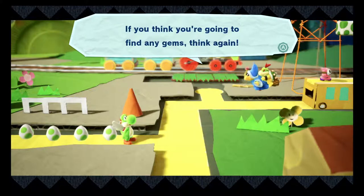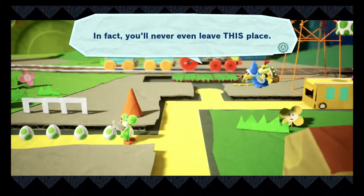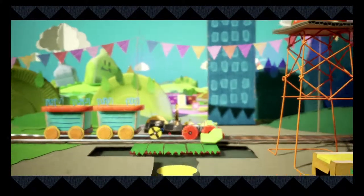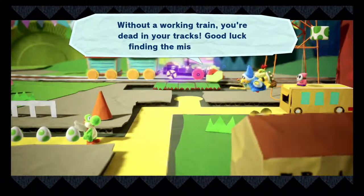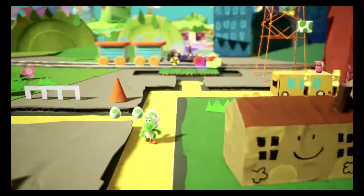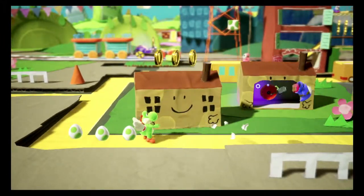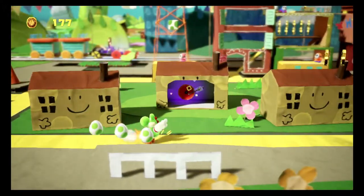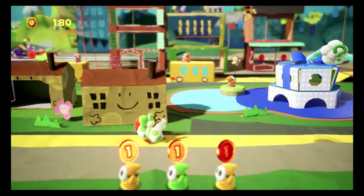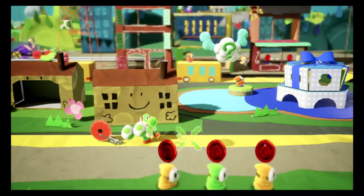If you think you're going to find any gems, think again — you'll never even leave this place. Oh no, what did you do? He took away the engine — he took away the parts! Without a working train, you're dead in your tracks. Good luck finding the missing parts. I guess we can go this way. Can we destroy the houses? Probably not. So there is a part here — we hit the parts with the eggs to get them. Oh wait, the parts are following us now — that's so cool!